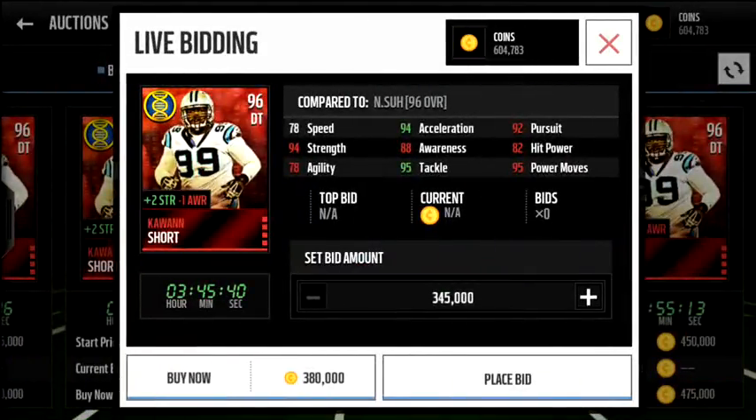Right here, Kawann Short — he's a defensive tackle. He's one I might want because I currently have Ndamukong Suh in. I think it would probably be profitable for me to get rid of Ndamukong Suh and add this guy to my team since he's not very expensive. So I might actually look into getting him.